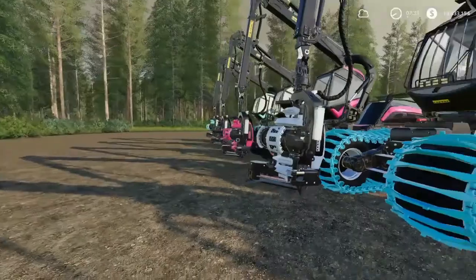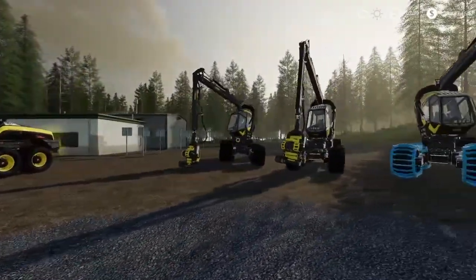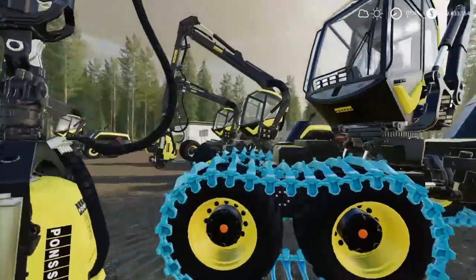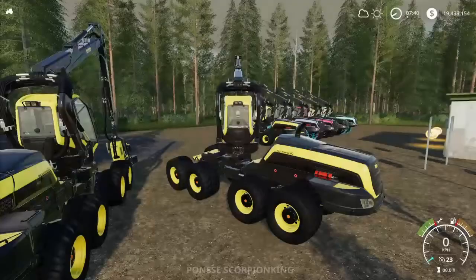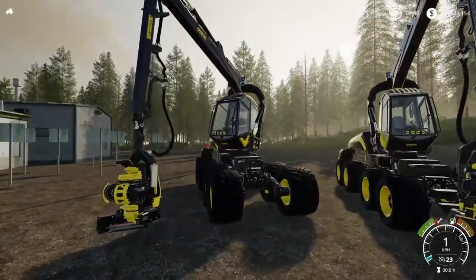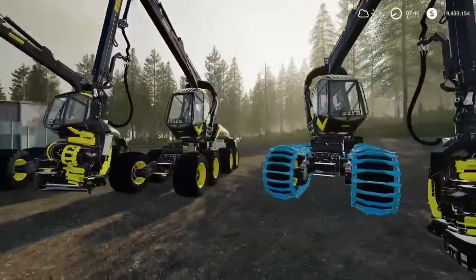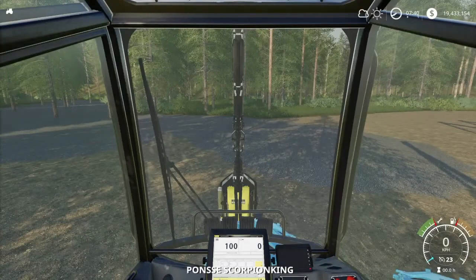This is the Scorpion King by Ponzi. Of course, most people already know this machine — they're great. These three right here are just a couple of examples of the base in-game Ponzi, just your normal Scorpion King. Great machine. Perfect wood cutter — cuts up to 8-meter-length logs, which is just great.